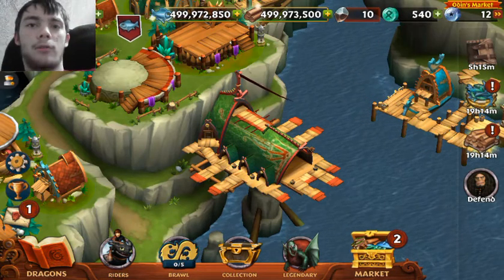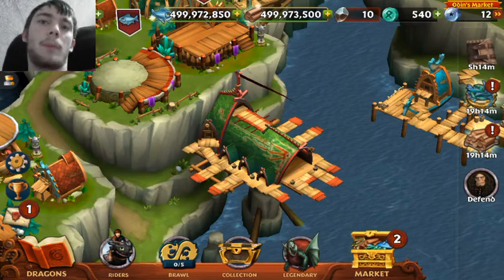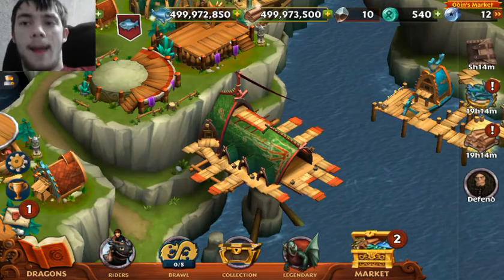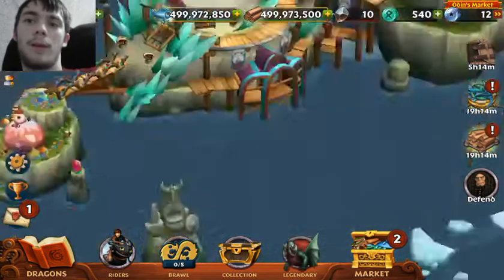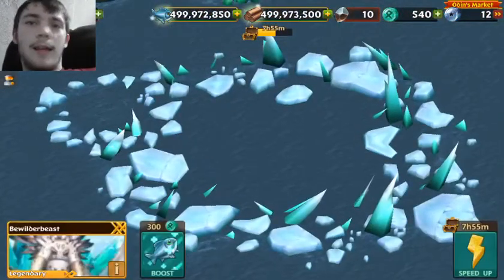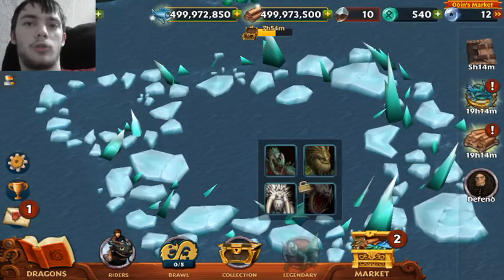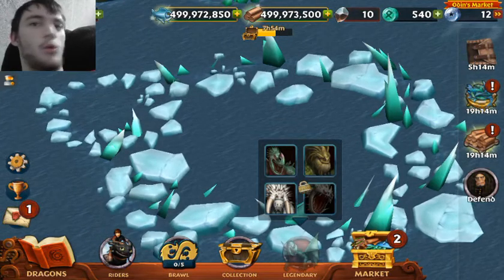We've got the defend and card pack buttons on the right side, so that's kind of helpful. And we have these little buttons down here for Riders and Legendary Dragons. So if I tap on one of these — I'm going to tap on Legendary and go to, say, the Bewilderbeast — it takes me instantly there. So now we have selections for all of our dragons, be they Legendary or Riders, and we can just instantly go to them from one button.